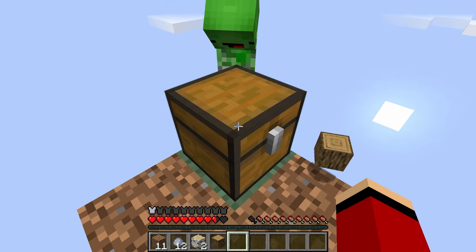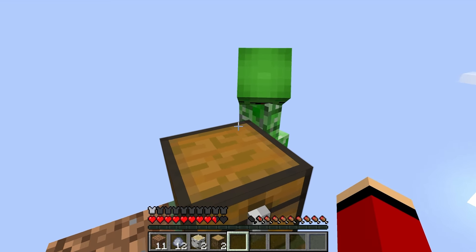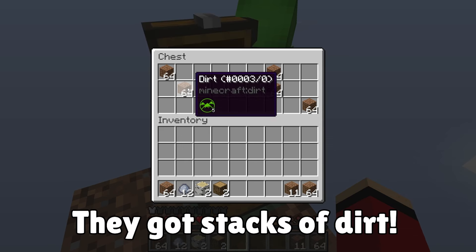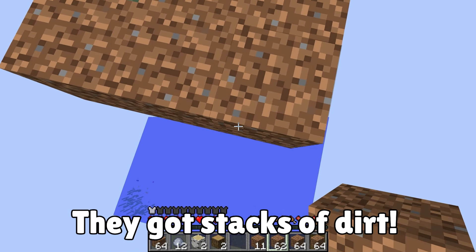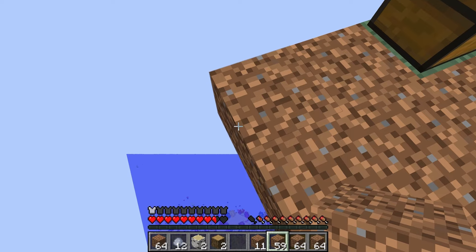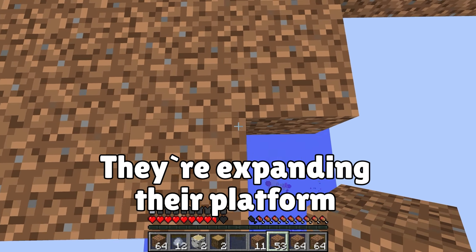A chest appeared — what could be inside? Let's find out. Three, two, one... Open! Stacks of dirt! Let's gather all these up and expand this place. I can fly, so it's easy for me to place blocks. This might be enough — it's much bigger now.